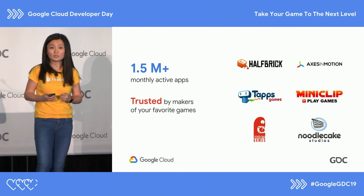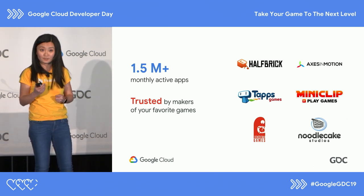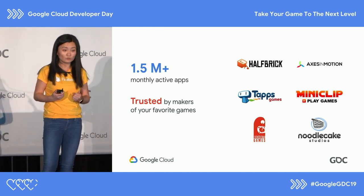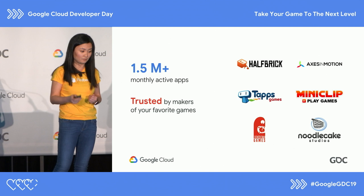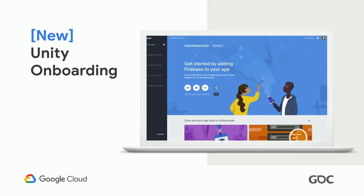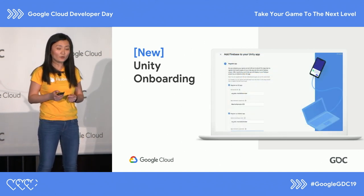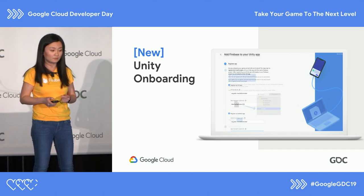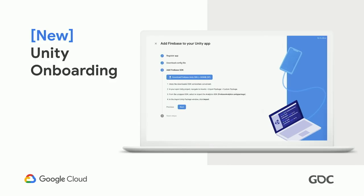Firebase was launched in 2016, and over three years we've seen tremendous growth. Today, we have over 1.5 million monthly active apps. Developers are choosing us because Firebase is easy to use, it's powered by Google Cloud technology, and integrates well with many cross-platform and third-party tools. If you're a Unity developer, the onboarding flow has become easier. Previously, you had to set up a Unity cross-platform SDK project twice — once for iOS and once for Android. Now we have a Unity button. If you click on it, you can set up both iOS and Android at the same time, download the configuration files, import them to your project, and finish by downloading the Unity SDK. It's quick and easy.